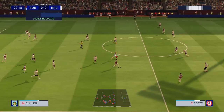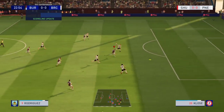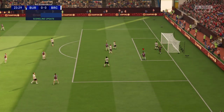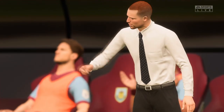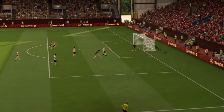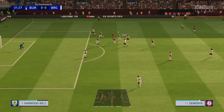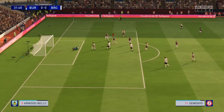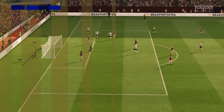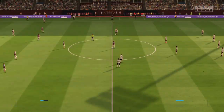Cullen wins it back on the counter-attack. Cullen puts a delightful ball to Rodriguez — Rodriguez hits it — oh, it's over. That was a big chance for us. They've still got the ball — Semenyo has it here — and it's a goal, it's 1-0. Against the run of play — 1-0 Bristol City.